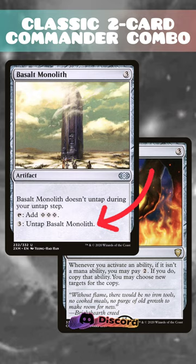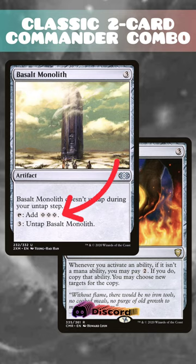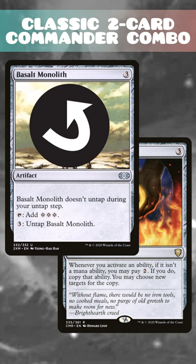First, the copy of Basalt Monolith's untap ability resolves, then we activate Basalt Monolith's first ability again, tapping it to add three colorless mana. Then we resolve the original Basalt Monolith ability we activated to untap it again, and then we repeat it infinitely, netting one colorless mana each time.